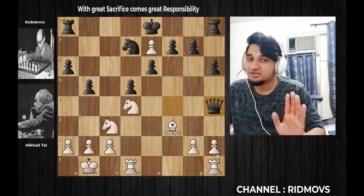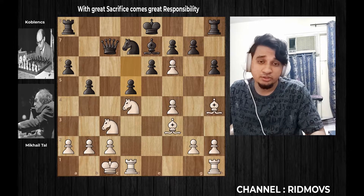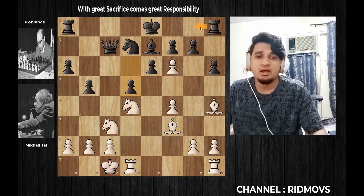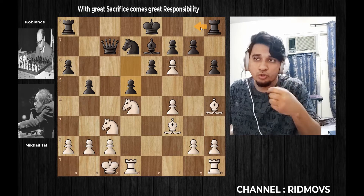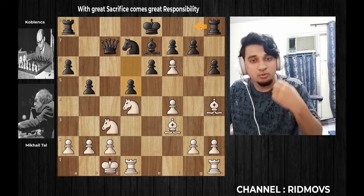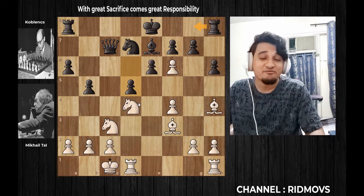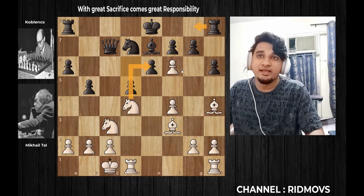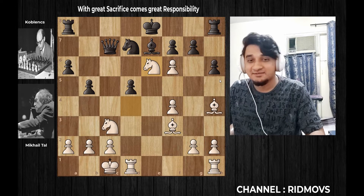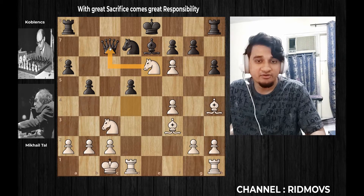We have a moment here. We will capture this point — we will develop with an open-ended blow, one blow by blow. Mikhail was developing a super moment. That is the knight sacrifice. He captures the point on E6. You can get the right knight.